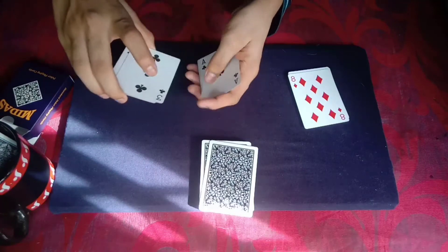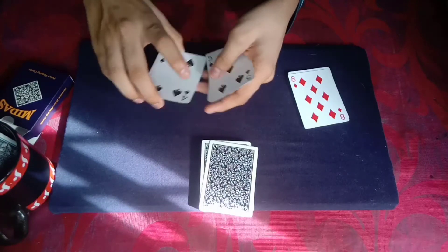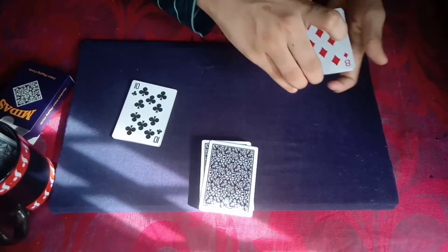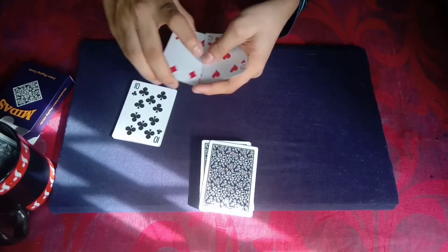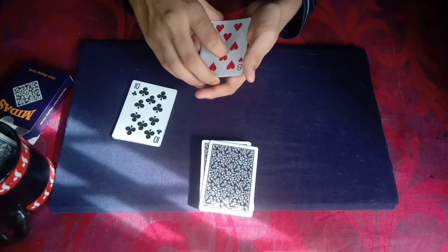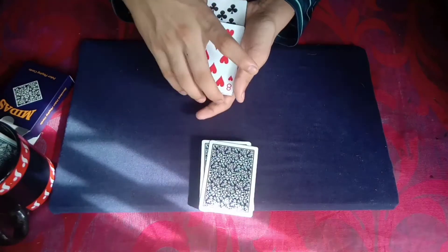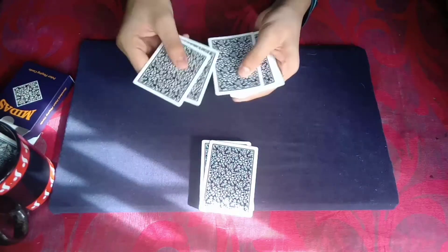Now for the black cards — one, two, three, four, five, six, seven, eight, nine, ten. Let's have 10 red cards and 10 black cards ready.